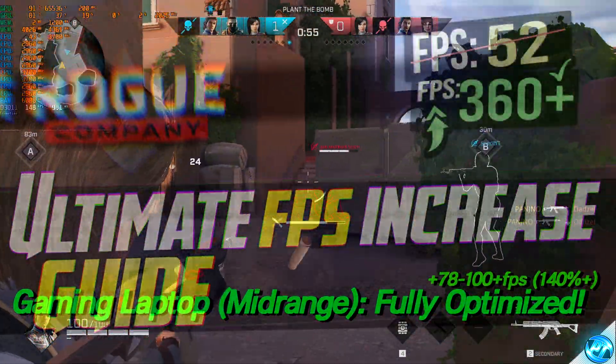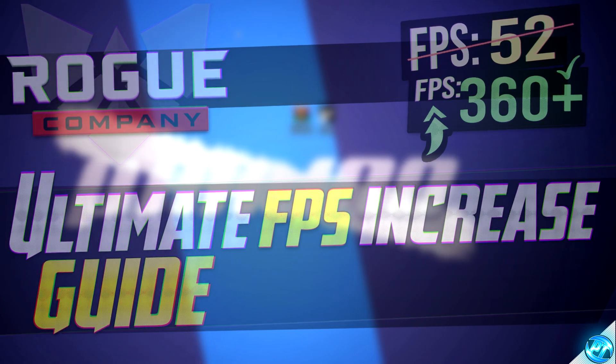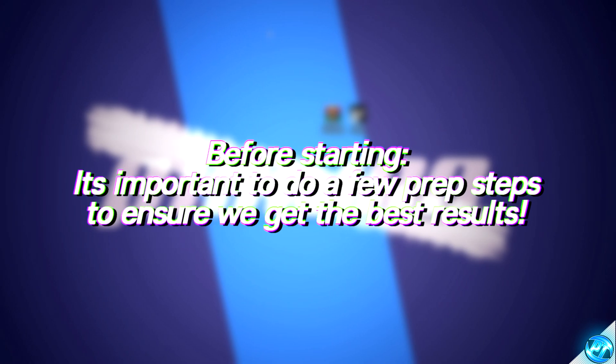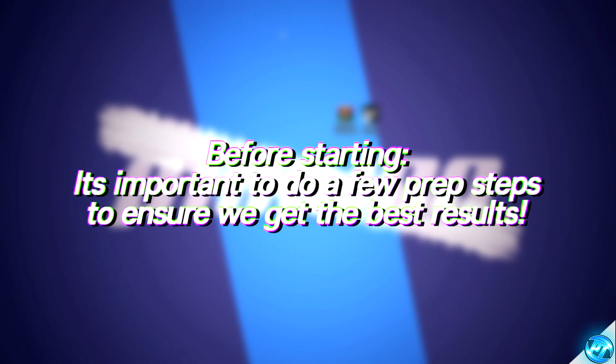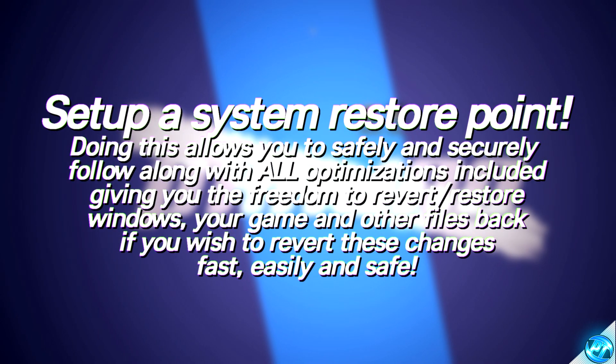Before we jump in with the optimizations, it's first of all recommended to set up a quick system restore point. You can try out all of the optimizations in this video, knowing that at any point you can revert everything back with a few clicks of a button. This allows you to try out these optimizations, see how they perform on your PC, and if you want to revert everything back, you can do so very easily.